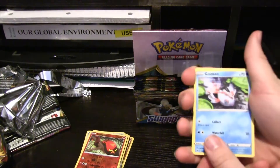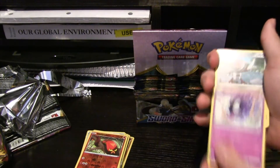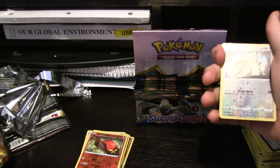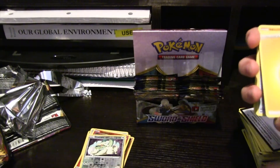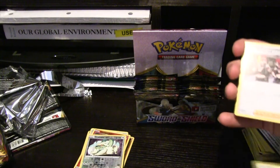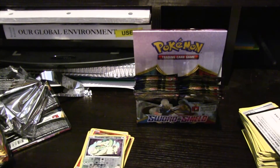Goldeen, Roselia, Gastly, Ponyta, slightly different Sizzlipede. We got a Hollow Drampa here. Musharna, Electric Energy, Hyper Potion, Team Yell Grunt, and Hitmonlee.